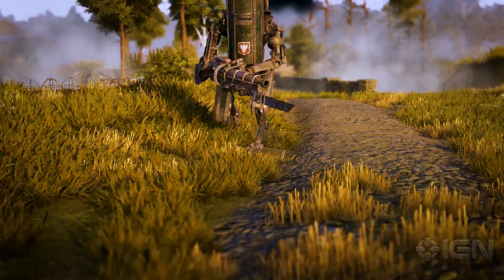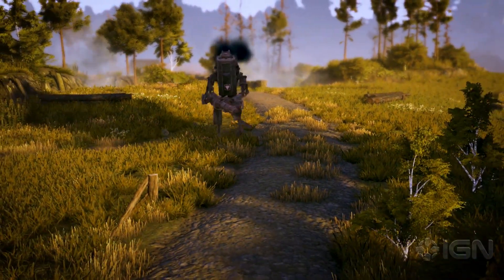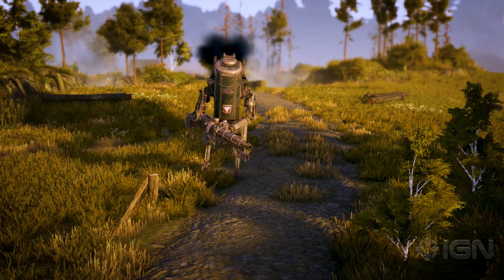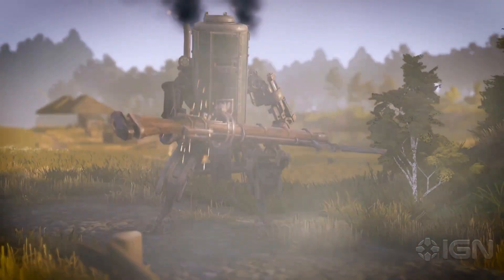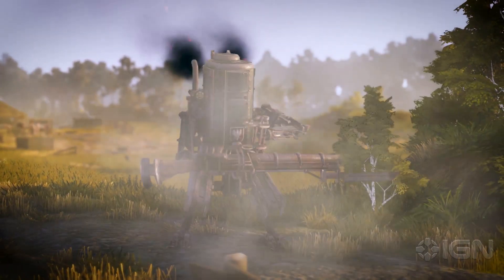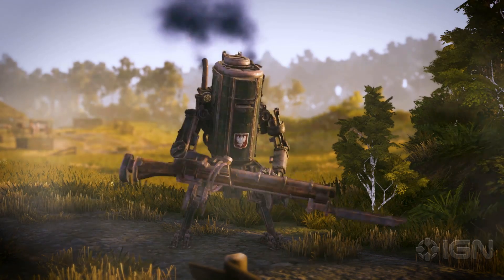With its long legs and relatively light frame, the PZM-7 Smiley is one of the quickest mechs in the game. Whilst reconnaissance is the first and foremost aspect of this unit, it is equipped with a high-range cannon, perfect for taking out damaged enemy units from afar.